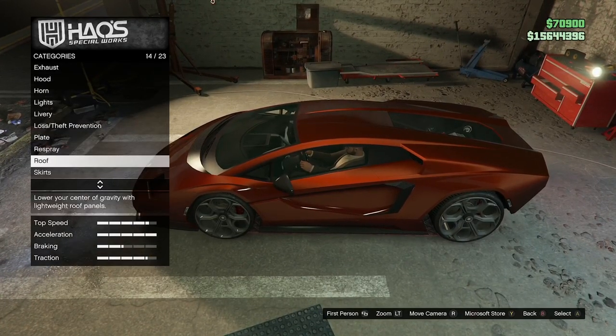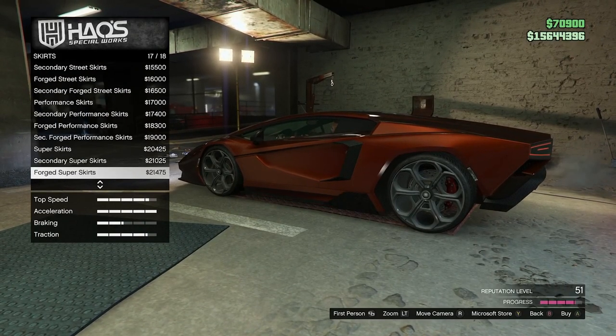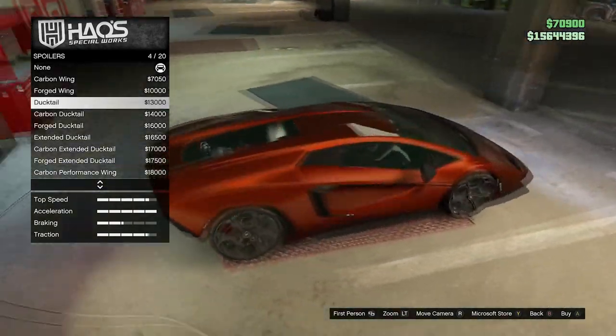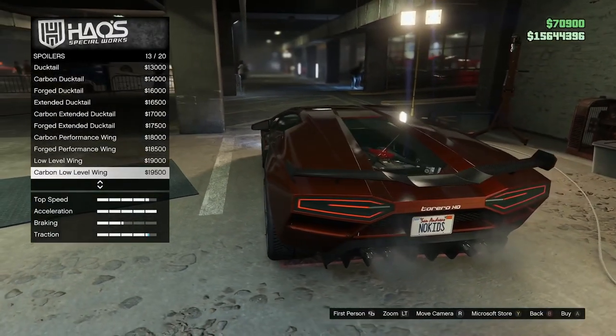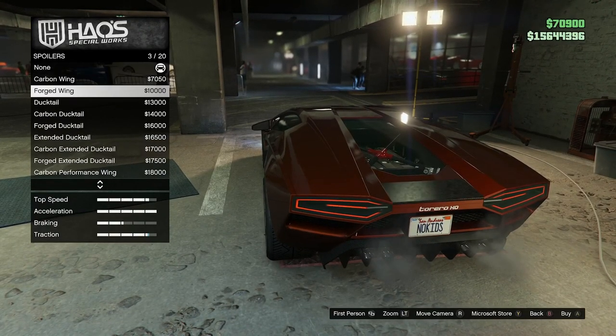I'll keep the roof stock — looks the cleanest. For the skirts, I never do anything with these because they just add a massive flipping piece of plastic. Not my thing. Any neat wings? The ducktail is actually neat right there. A bit too high and aggressive for my Lambo, and definitely don't want a wing that sticks out too much. Let's do the ducktail — perfect.